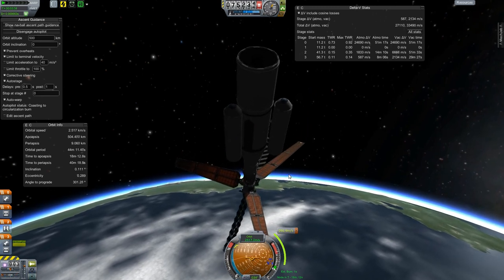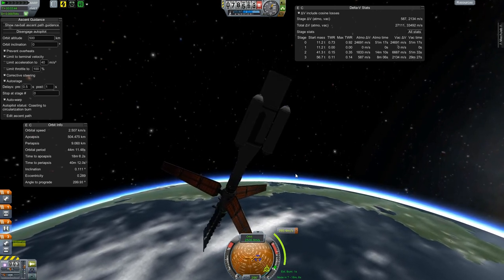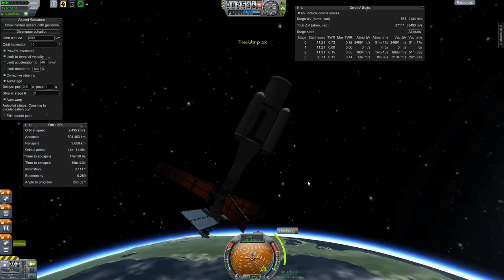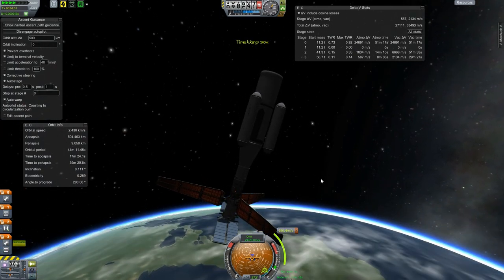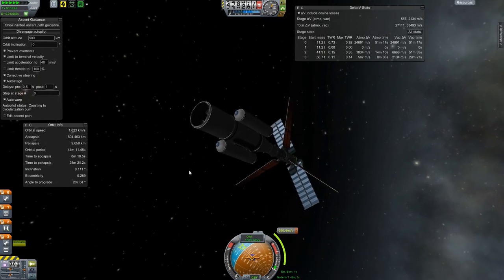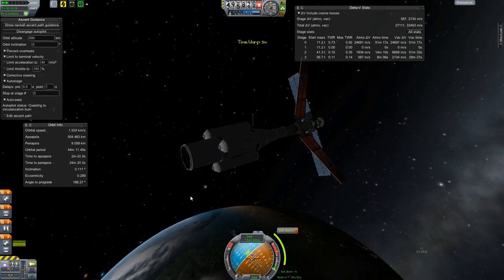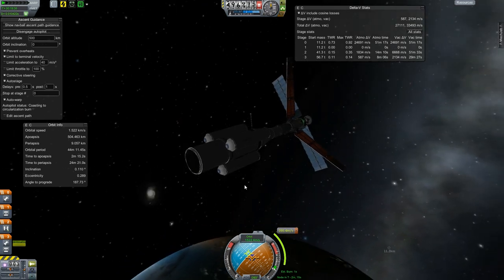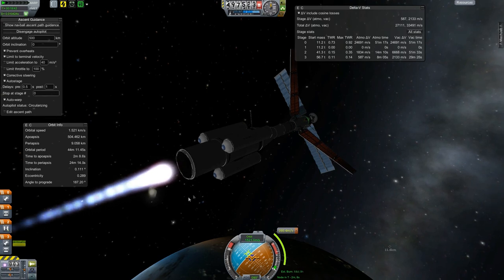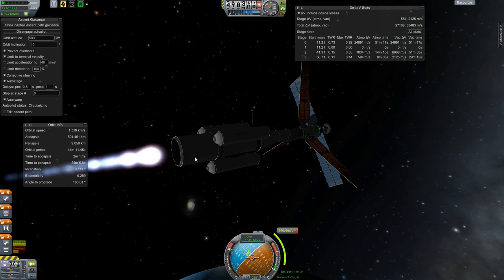We have solar panels and radiators deployed, but they're probably not going to be sufficient when we start getting closer to the sun — those solar panels are going to pick up an awful lot of heat due to inverse square law. We'll figure that out as we get close. We're coming off on our burn here — it's one of those fun burns where you have to blow up part of the ship to get it to work. There's the overheat warning on the decoupler... and now we can go.